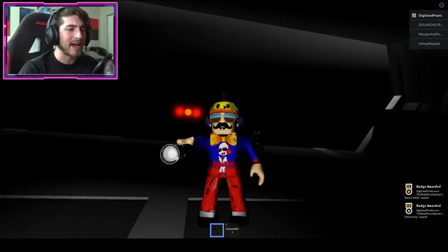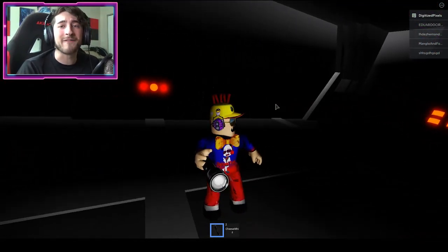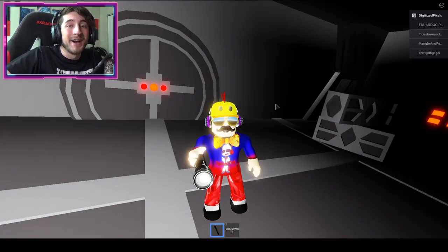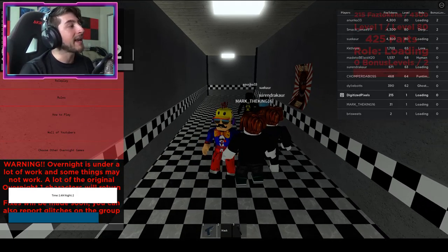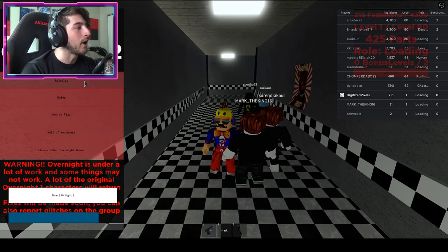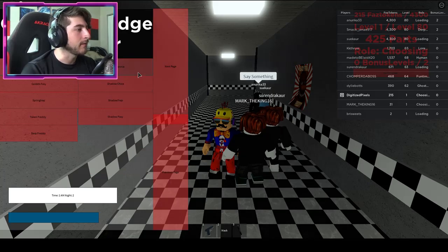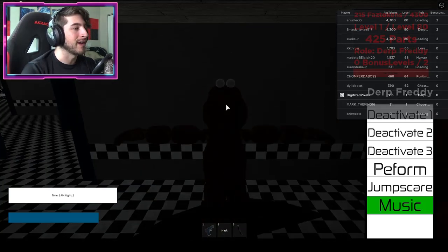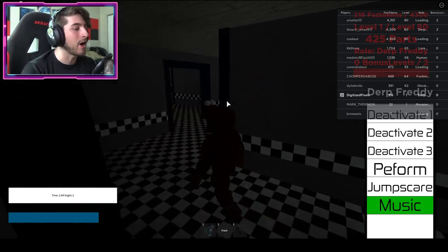I also got Ghost Foxy, which I don't know where that came from, so you get a mystery badge too. Once you're back, let's check out the badge — go to Badges and it should be Derp Freddy. There we go, here he is!